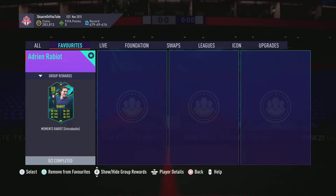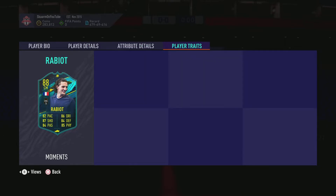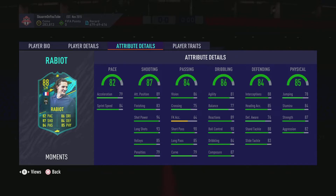What is up guys, it is Skarm, and for today's video I'm going to be completing the new player moments for Adrian Rabiot. He is an 88-rated central midfielder card, 6 foot 4, medium-medium work rates, left-footed, three-star three-star skills. So far looking very good. When you look into his traits, he doesn't have anything going on there, and the in-game stats are very good in my opinion.